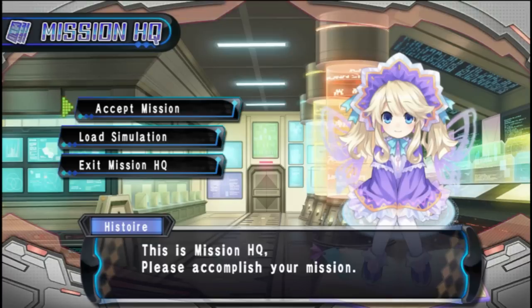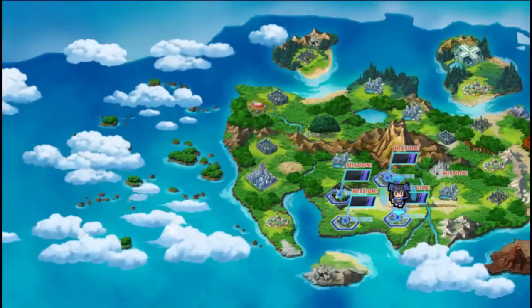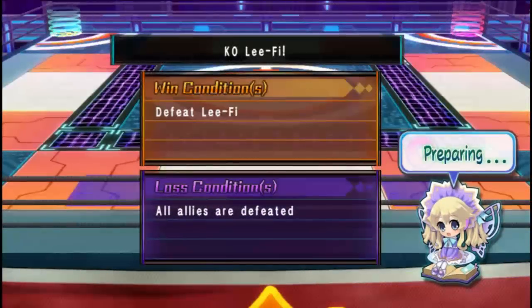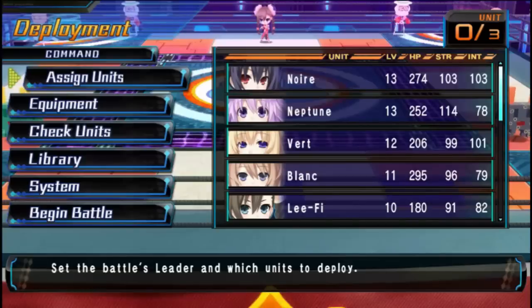I think I've fixed it. We're going to hop into a mission now. I wonder if the simulations actually have the cutscenes that appear before the actual missions. Unfortunately, they don't. But the video menu back in the CPU hotel actually contains every single cutscene, so we don't have to worry about that.